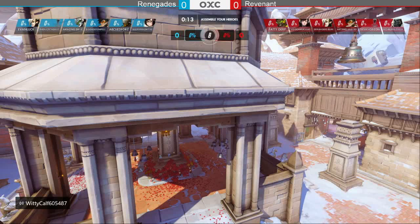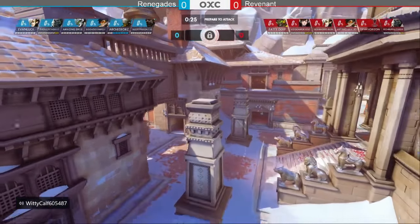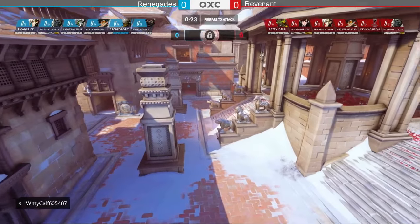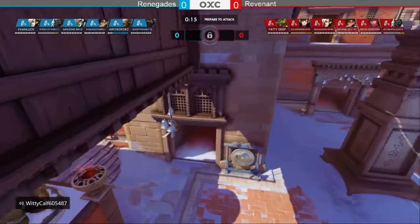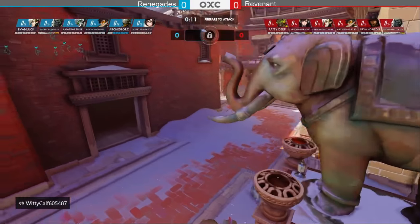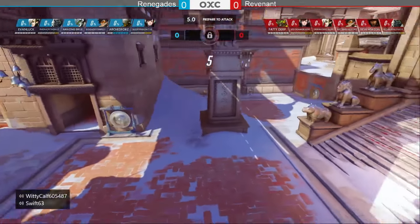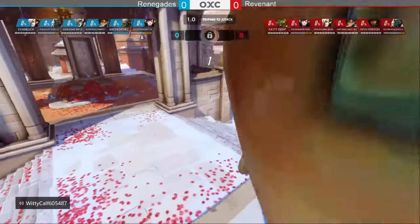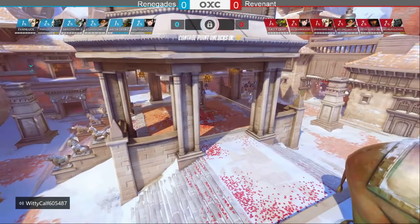We're starting out on a control point king of the hill map with Winston. Teams are assembling — we'll see a Doomfist from Sleepy Panda to start, then he switches to Mei, and now running the Doomfist again going with dive and a mercy partial dive combo.